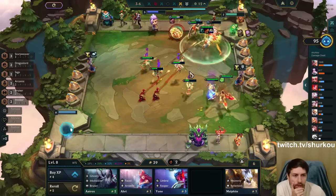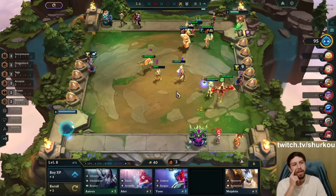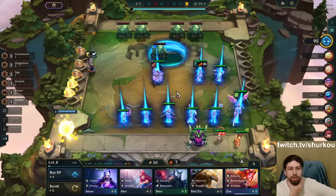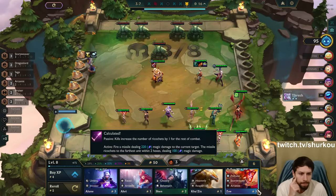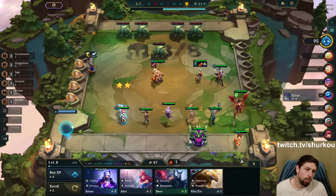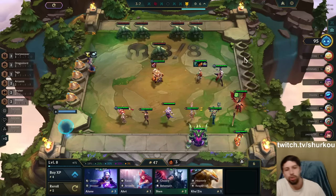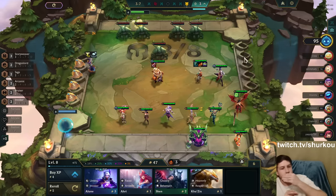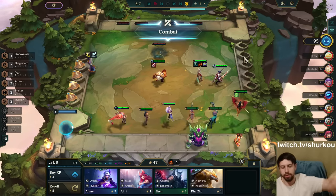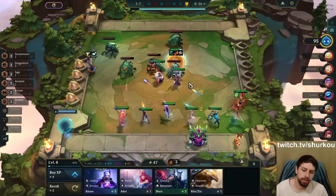We're definitely giving Diana the best possible items to enable her as an item holder here. They're probably not going to be the best items for her as an actual carry three-star because the items are very squishy, but as long as I can protect her, it's looking good. Storyweaver Arcanist — I don't mind playing Zoe. Her skill is a missile that ricochets to a nearby enemy, and the more kills she gets in combat, the more times it will ricochet. So if you go three-star Zoe, she can probably destroy everything.